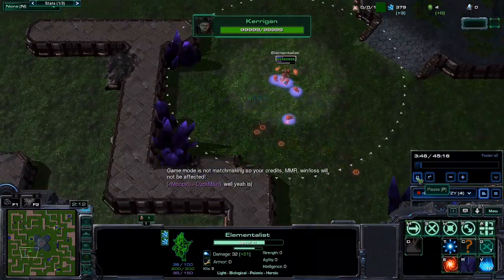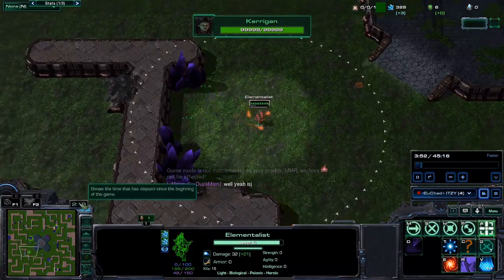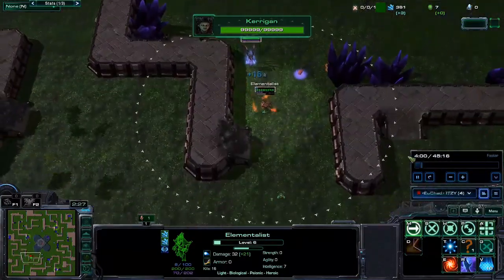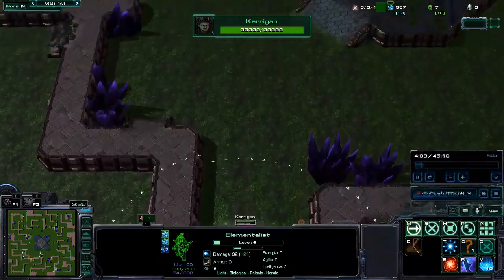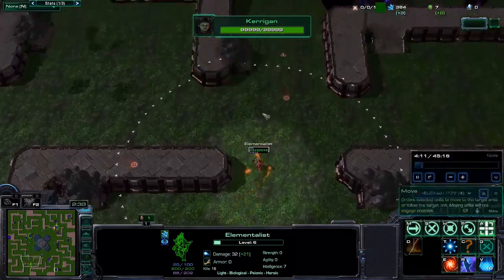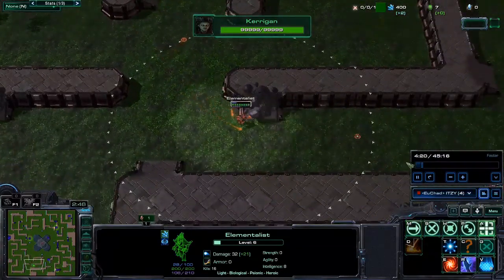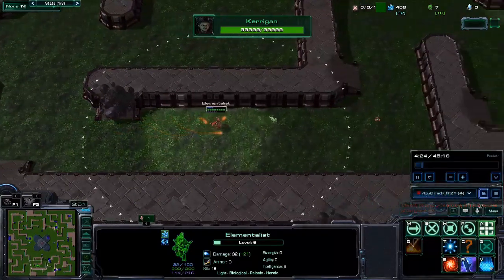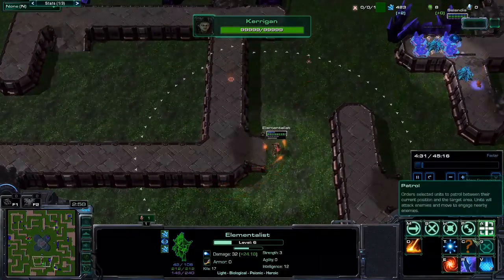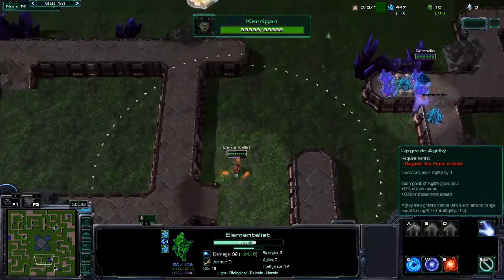So I killed one Zerkling, then got my Fire Orbs — this is what I do immediately — and have three Fire Orbs around you. As discussed in the last video, this is enough to one-shot Zerklings. So this should be your main priority: get the Fire Ball and three Fire Orbs around you. That's the first course of action. After that, you can get your quest real quick, and then your talents and your attributes.